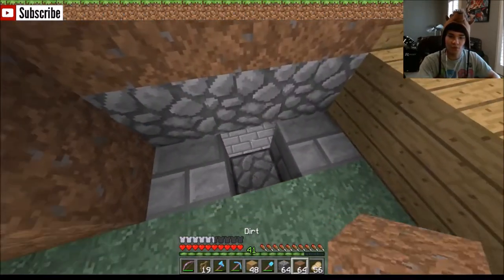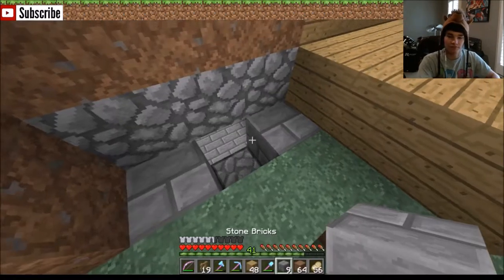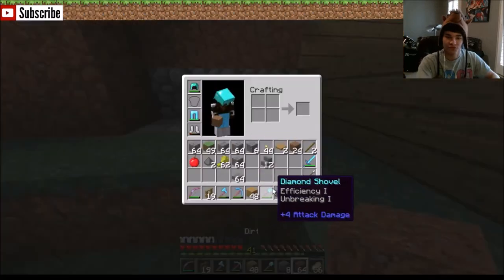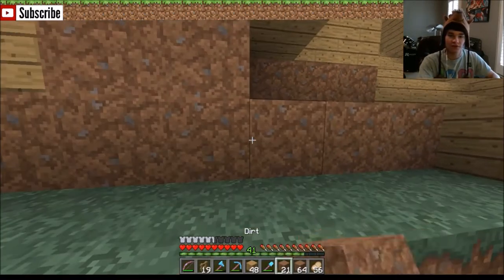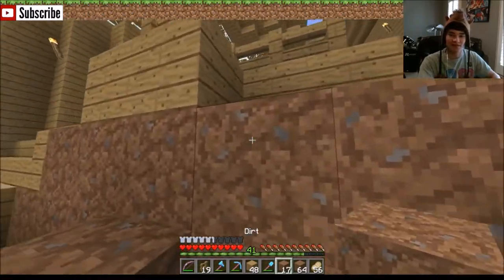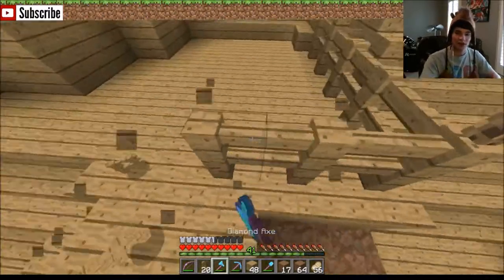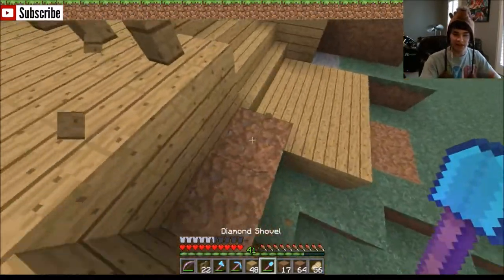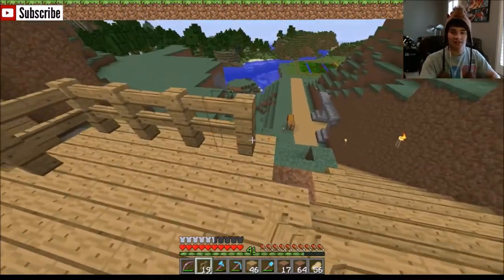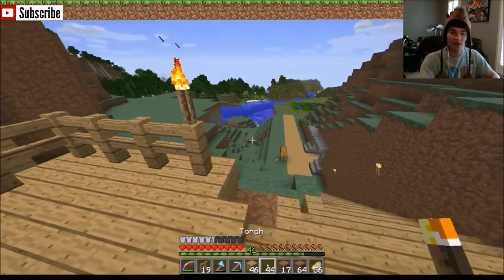Alright, cool. So we want more of an entrance, so hold on — stone brick, put that. Hey, there we go. And then there we go. Why is this all the way out here? Hold on, this needs to be extended. I'm making a firm stance — this needs to be extended, and the torch needs to be right — yeah, alright, cool.